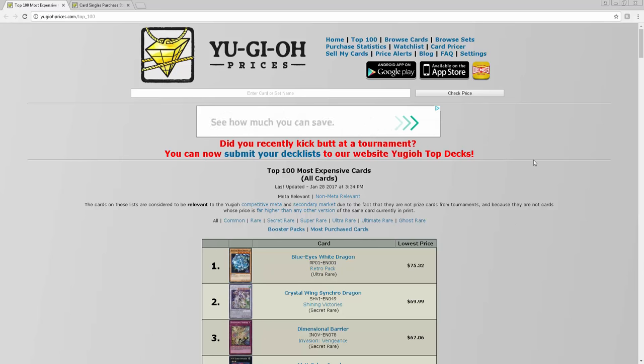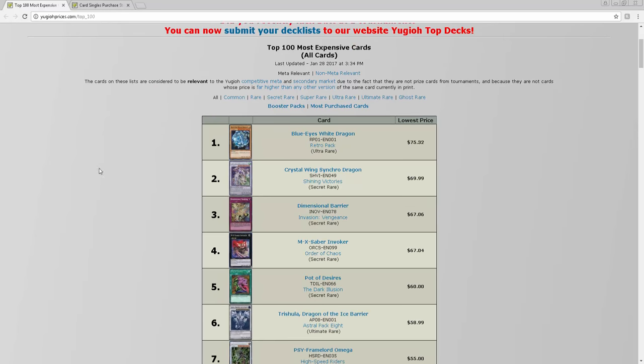What is going on YouTube, today we're going to do a quick video. I want to talk about a couple of things that are interesting to me that I look at every week or two. This is yugiohprices.com. If you did watch my last market watch, you know that I used this before. This is the top 100 most expensive cars they have on the site.